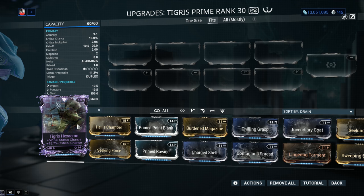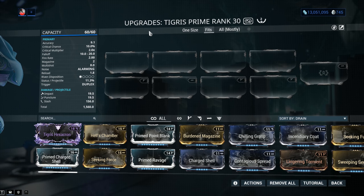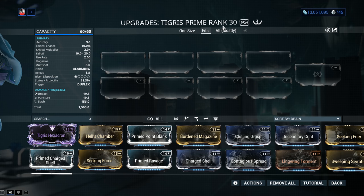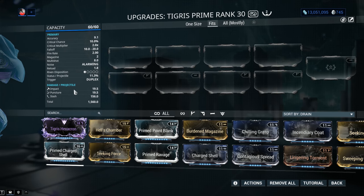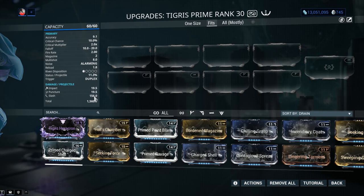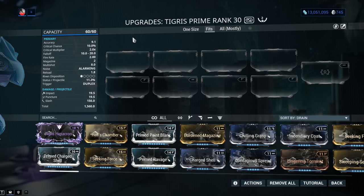As you can see, I'm only getting 52% status chance with 45% critical chance on this Riven. It's not really worth investing in a Riven for the Tigris Prime. Status per projectile is 11.3% with the duplex trigger. Damage per projectile — Impact 19.5, Puncture 19.5, and Slash 156 — a total of 1,500 damage per projectile — so this is a slash-based weapon. Because critical chance is so low, we're going to aim for as much status chance as possible. Let me jump into a standard build.